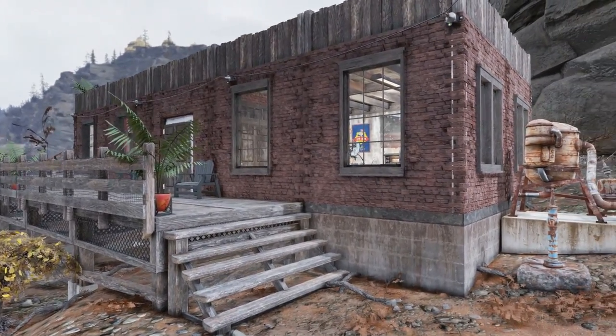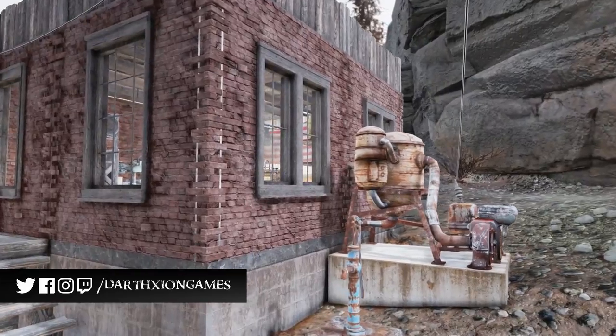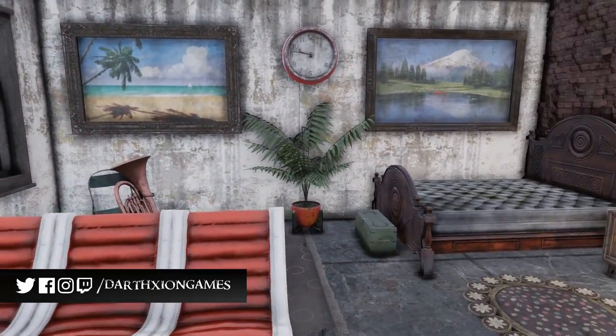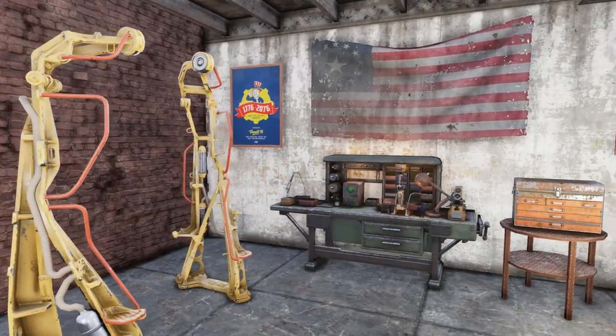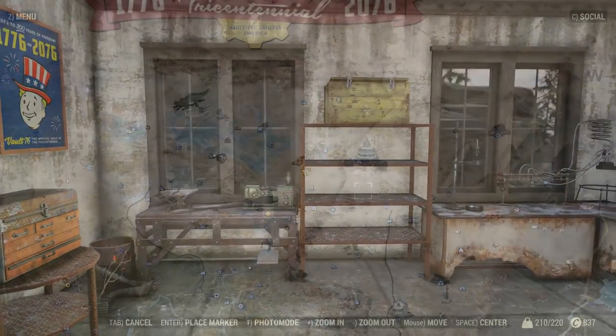Good evening ladies and gentlemen. We're in the Toxic Valley today and I have finally picked up the brick plans. I originally thought to use the warehouse pieces here because I thought it was more in keeping with this part of the map, but I did not like the way that looked — it just looked trashy and horrible — so brick it is.